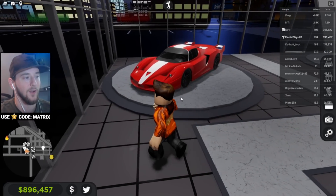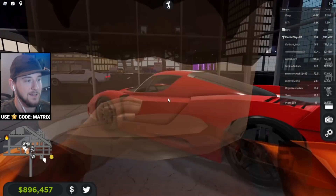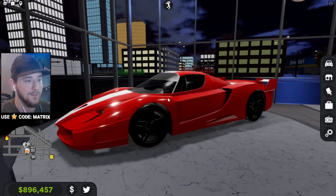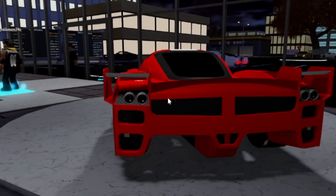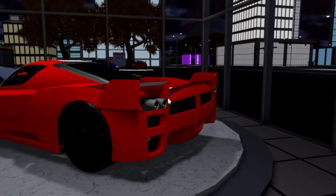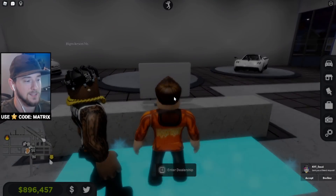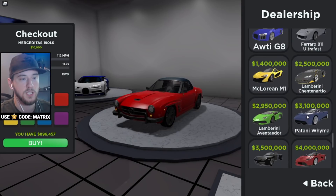Now let's touch on the second car in our update — we have a Ferrari FXXK. This is a different variant of it, but it is a very awesome Ferrari and definitely a very eye-catching car as well. Look at the rear end — the tailpipe locations look so sick on this car, it's just really really uniquely designed.